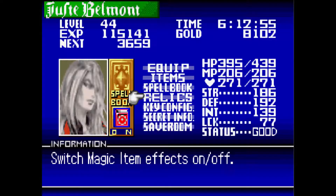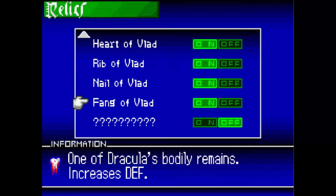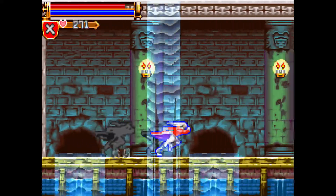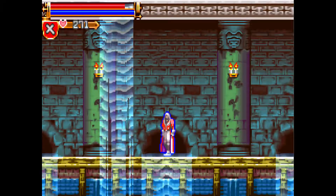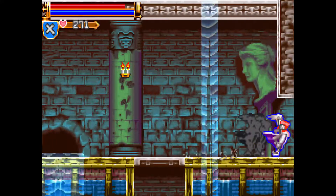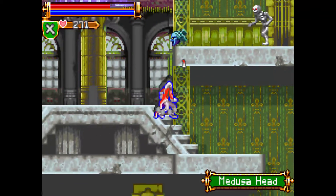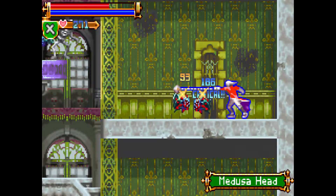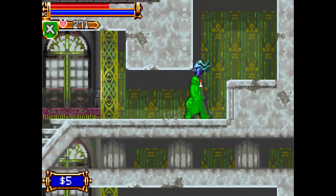Here we are, back in the aqueducts, dealing with our good old friend the boomerang armor, because he's kind of guarding where we need to go. Remember this wall that I kept wondering what its purpose was? Well, apparently same reason — trickery. You had to go through it. And with that, we can get the Nail of Vlad, which leaves only really one more remains of Dracula to get. The nail also increases our offensive capabilities as well.